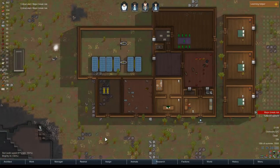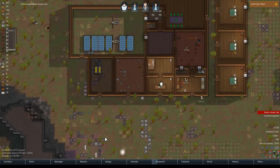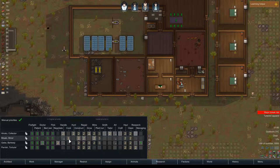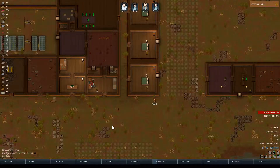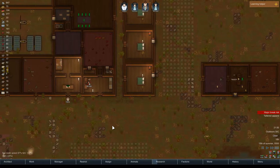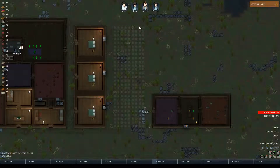There's nothing I can do about that major break risk. Butchery done. I don't have a good cook yet — almost enough to do fine meals, one more rank of cooking. This is getting us some hides where we can start to actually make some clothing. We'll want to do that sooner rather than later, and I do want to build a greenhouse.